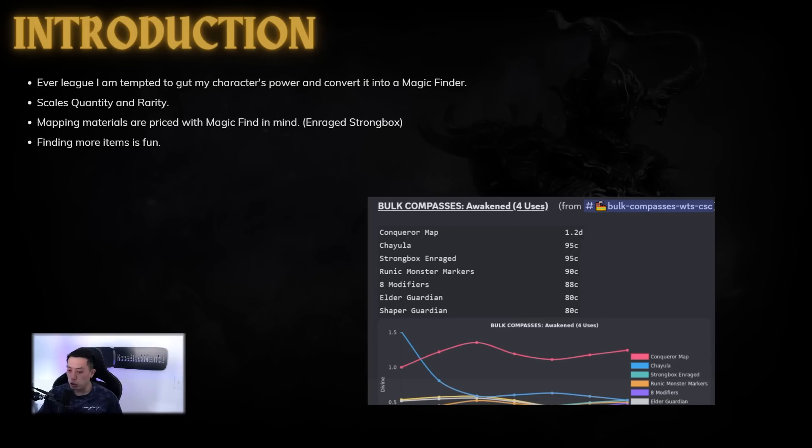We do want to scale our quantity and rarity, and one of the main things about magic find is that a lot of the mapping materials are priced with magic find in mind — things like enraged strongbox sextants and 8-modifier maps. Finding more items is definitely fun, and a lot of the farm does revolve around it, or the mapping entry points do require you to have some level of magic find.